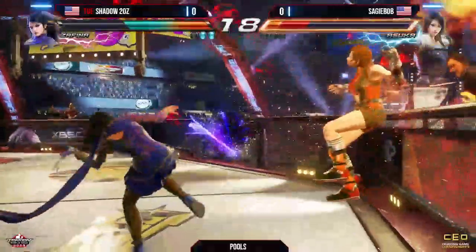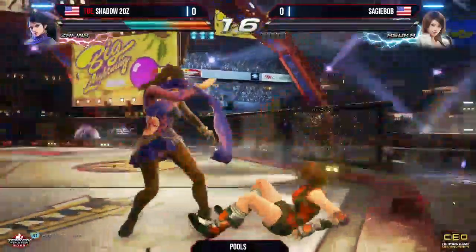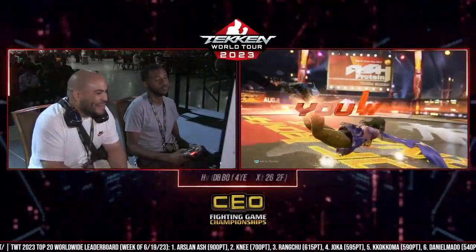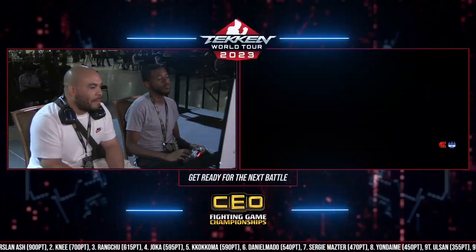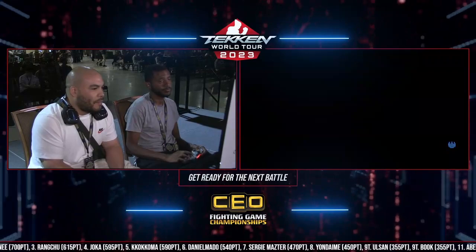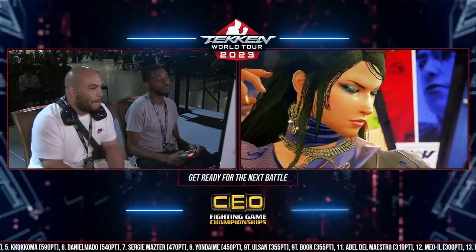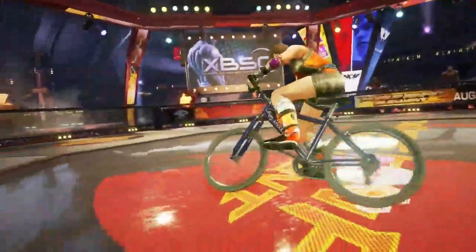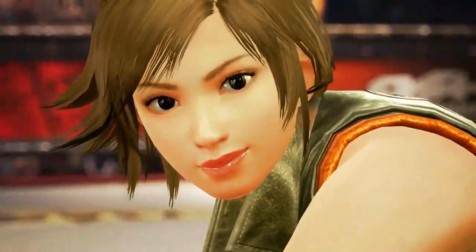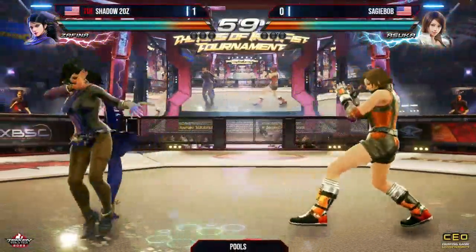He was ready for it. Shadow's too aware — you cannot test Shadow with that kind of stuff. A lot of these high-low strings Shadow definitely prepared for. He's laughing, like he can't believe he went for that and it didn't work. Shadow looking super sharp right now. Straight into rematch — did not take a breather, going right back into the arena. Let's see if he makes some adjustments, because right now Shadow is looking really, really strong in this matchup. I don't know how Bob's going to be able to come back here. He's testing him, trying to utilize a lot of Asuka's arsenal, and it's just not working.